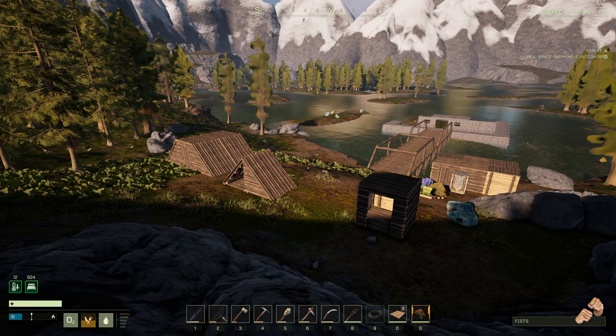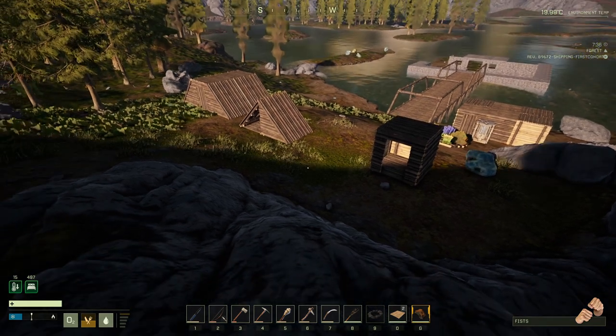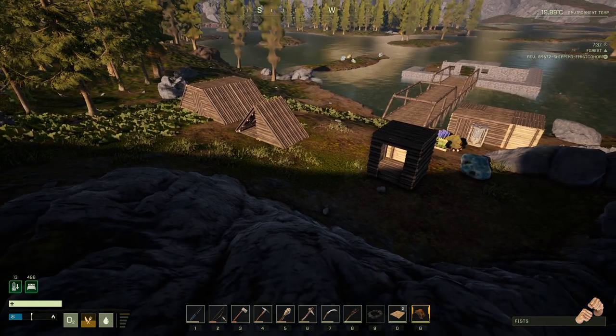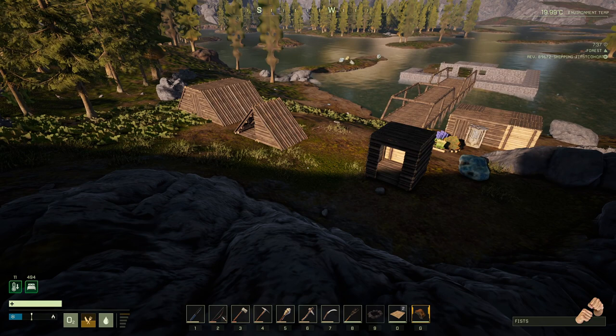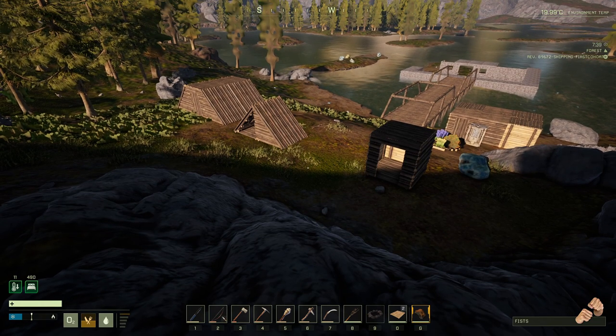Most of the stuff on the planet looks very much like Earth — some doesn't, I'm not gonna ruin it for you. Because you're often only temporarily in a certain area and you have to move around a lot, you want to build small and light.